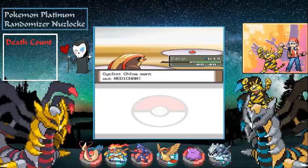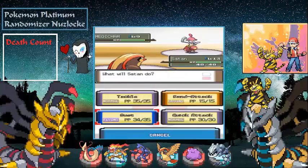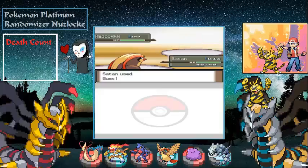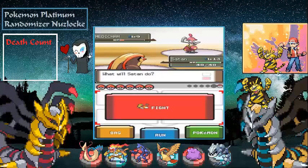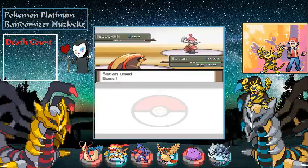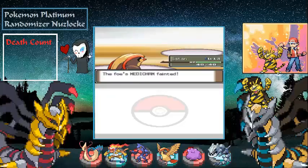Medicham is Psychic/Fighting, so it should be either a one or two-hit KO. Looks like it's going to be a two-hit KO. That is fine by me — we'll just go for another Gust. Alright, level 14.